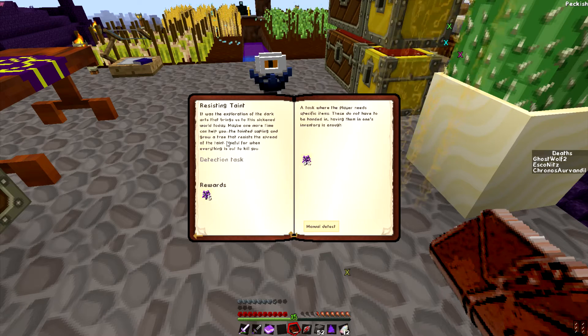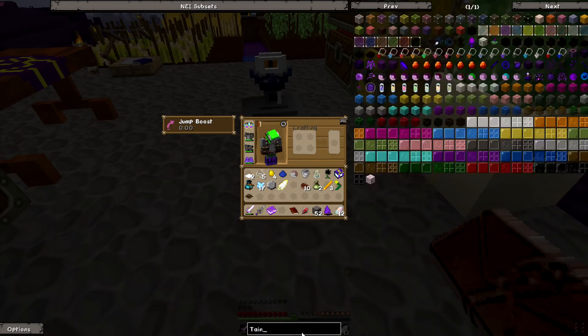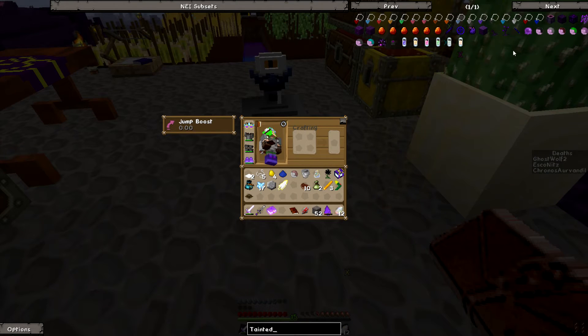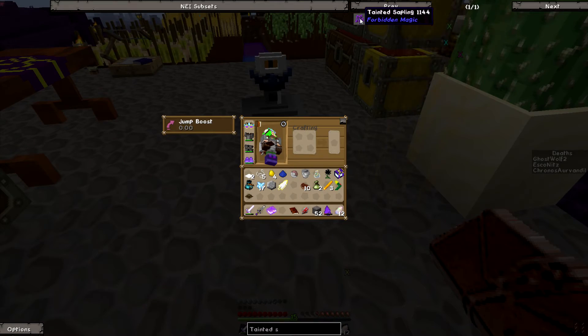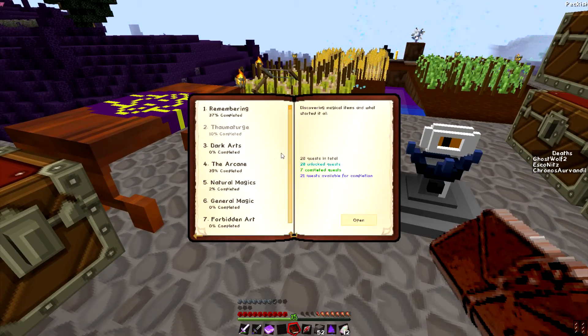We seriously have no strength — that is terrible. Tainted sapling — what do you do? How do you even get one of those? I'm just clicking on things and claiming rewards. Yeah, I turned in a lot earlier.